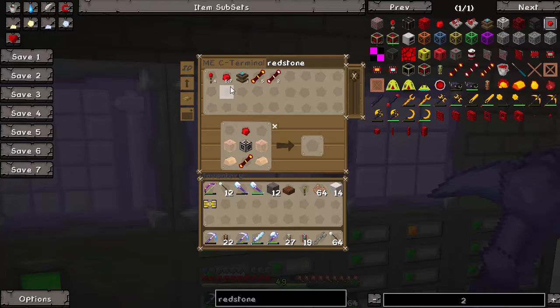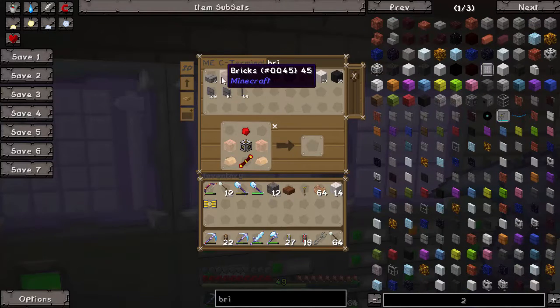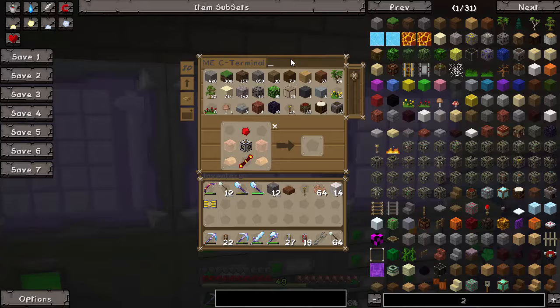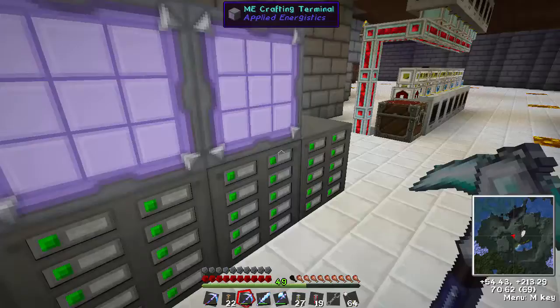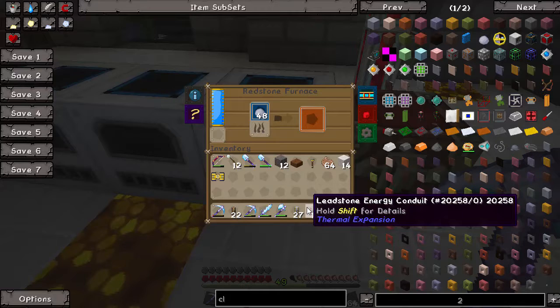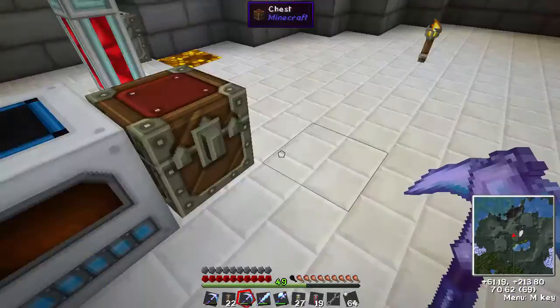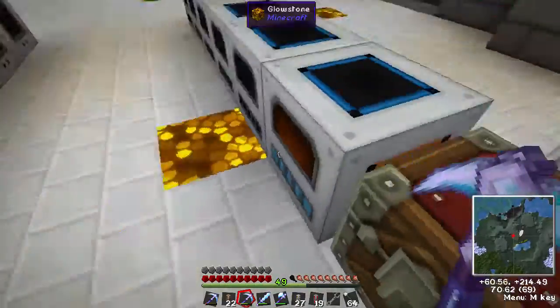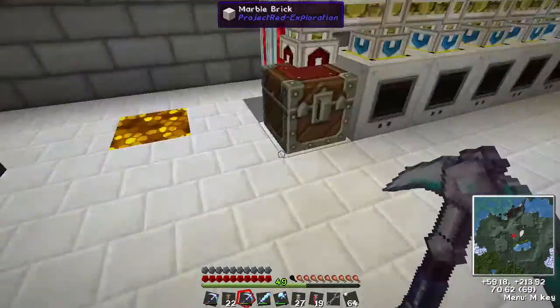I don't have to hold things in my inventory - I leave it in the ME network system. I'm looking for some bricks now. I've got a couple of bricks, I probably need some more, so let's see if I've got any clay. I do have some clay, so I'll grab this clay and go into a redstone furnace and cook it up. Oh, it's going into the chest - that's where it's going, the output's right next to the chest.